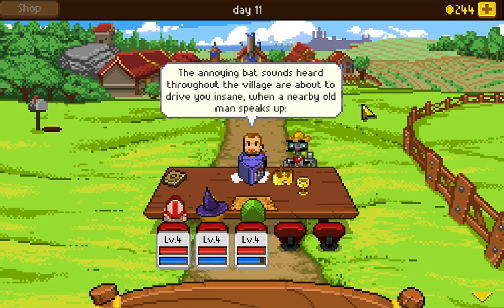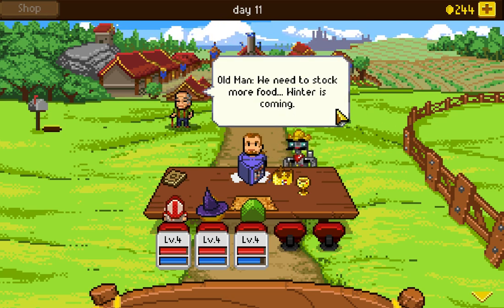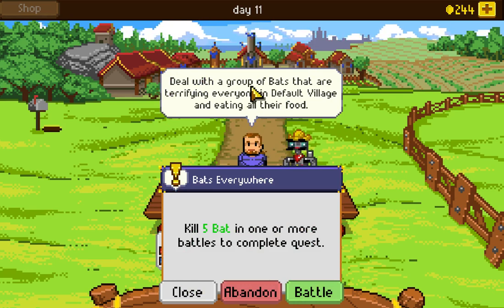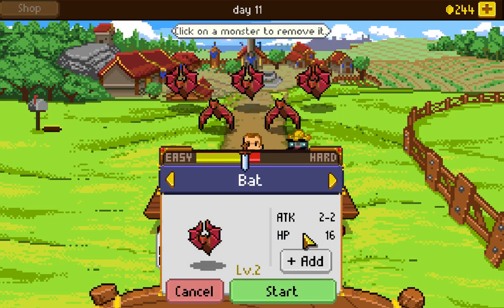The annoying bat sounds throughout the village are driving you insane when a nearby old man speaks up. 'The bats are eating all the villagers' food. They fly about every night.' We need to deal with a group of bats terrifying everyone in Default Village while eating all their food. We need to kill five bats. The bats are definitely going to be a little harder — let's just stick with five and see how it goes.